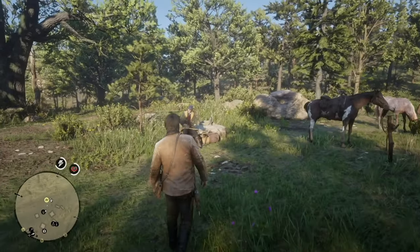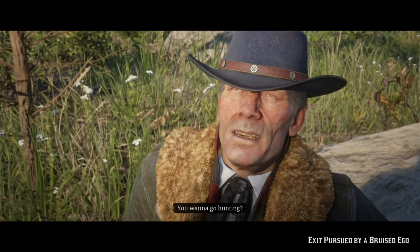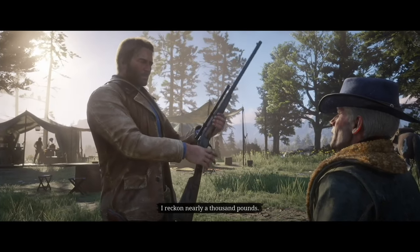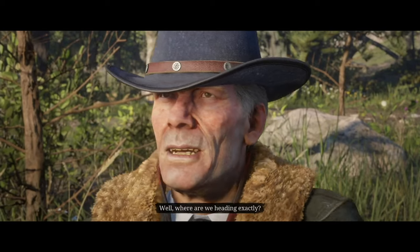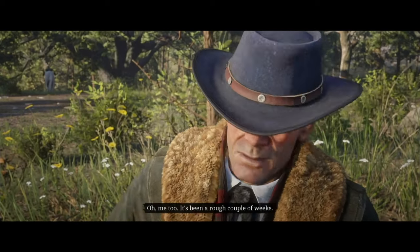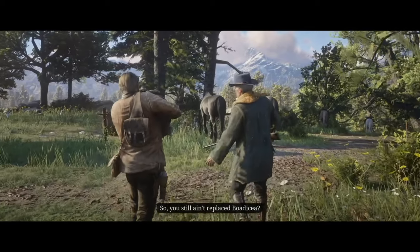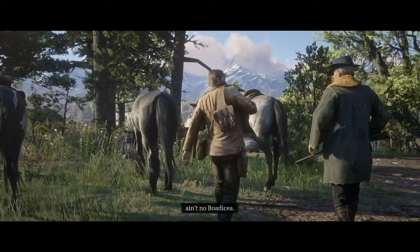Once you've unlocked the donation box and the ledger, go talk to Hosea and do Exit Pursued by a Bruised Eagle. This mission opens up the stables and Hosea gives Arthur the legendary animal map. Hunting legendary animals — you have to hunt five and kill them in order to get 100%. There are two animals, the legendary buck and the legendary elk, that are very helpful. Whether you return with Hosea or not doesn't matter.